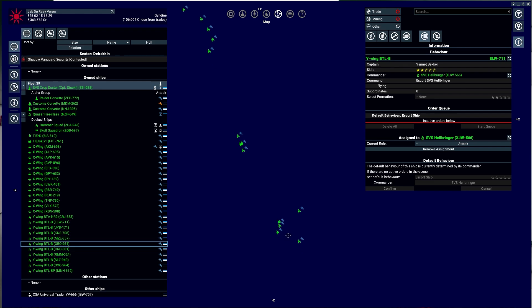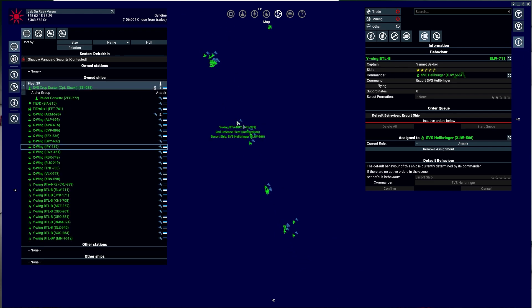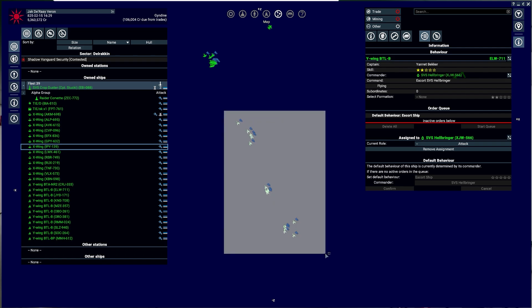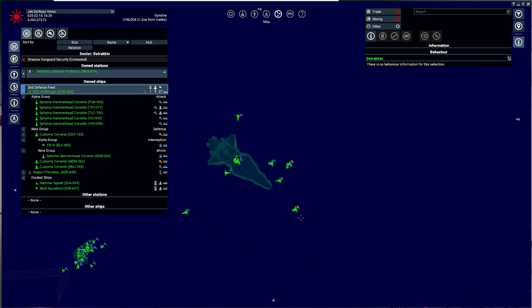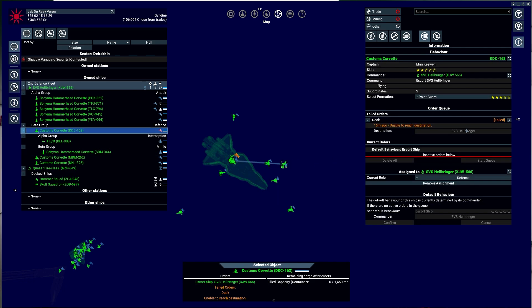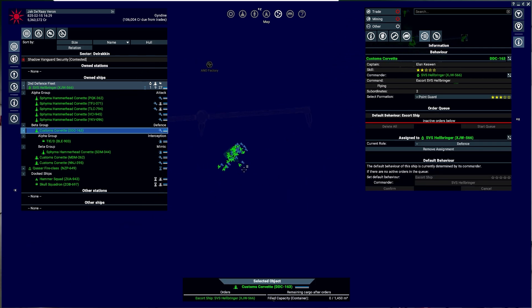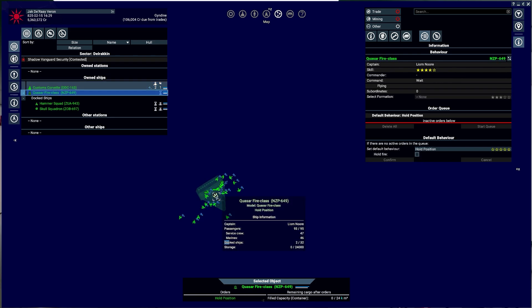I don't even know where the commander of this small fleet is. You're in the Second Defense Fleet. Both of these squadrons are trying to dock with the Quasar — it can carry 32 ships and there are dock ships.